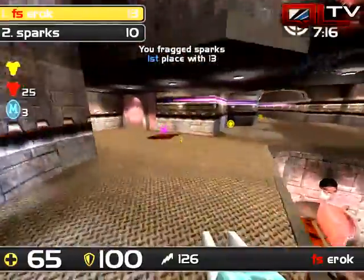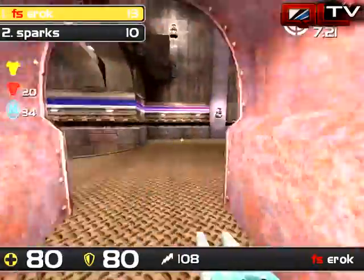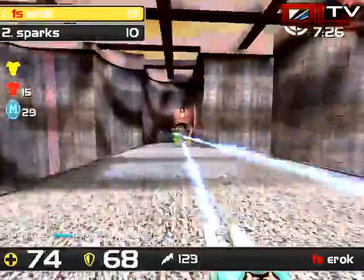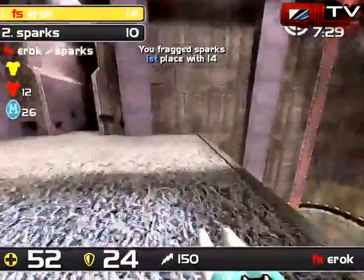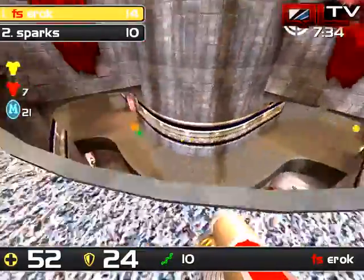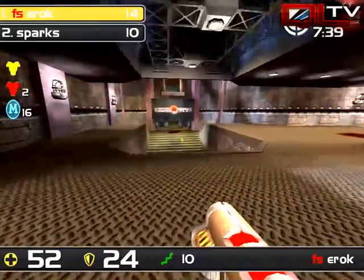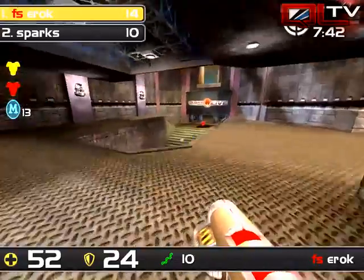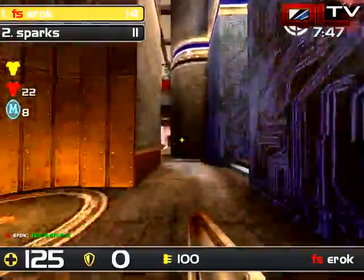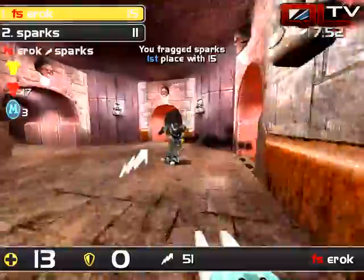He does it from the low ground — wow, shut my mouth! Fantastic LG. I was not expecting him to walk away from that. He just ate through a huge stack on Sparks — Sparks was at 140 and Eric had nothing but about 125 health and yellow armor, and his LG just ripped through it. That is impressive.